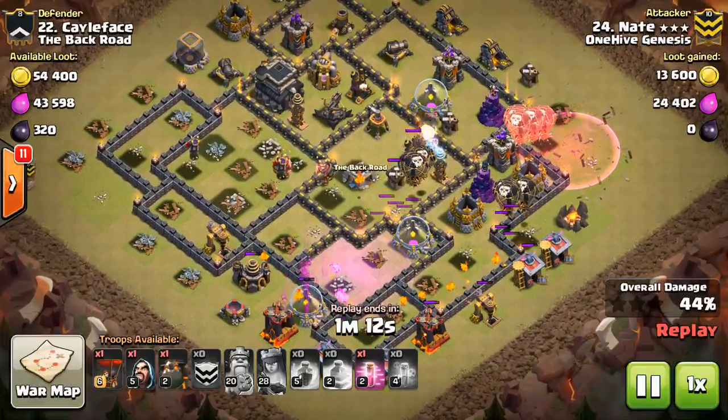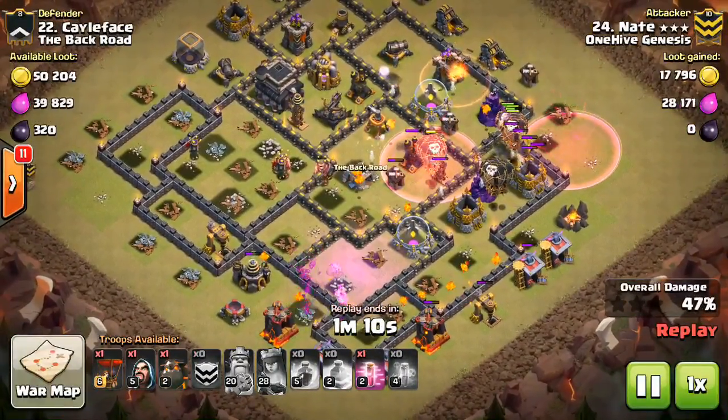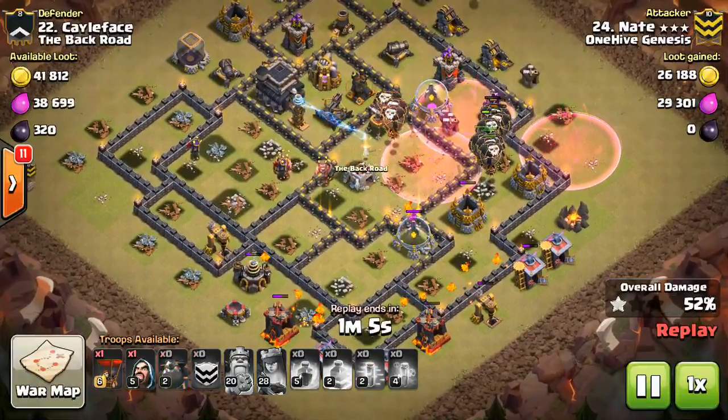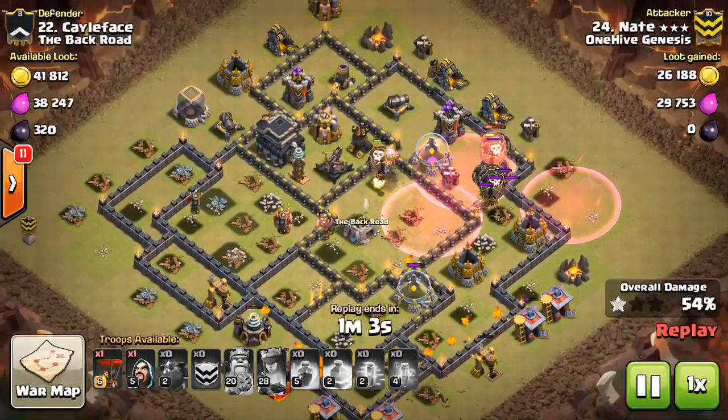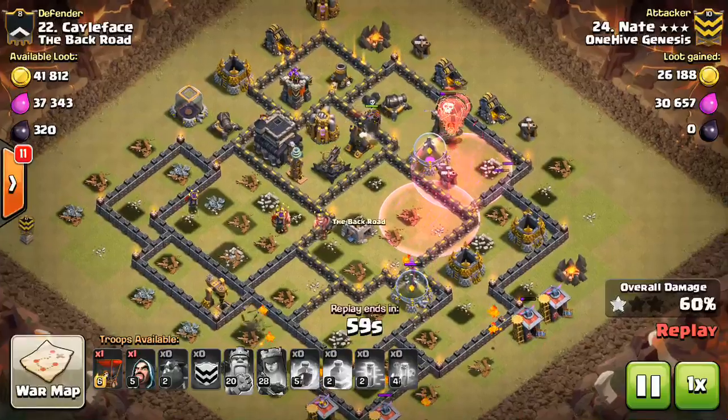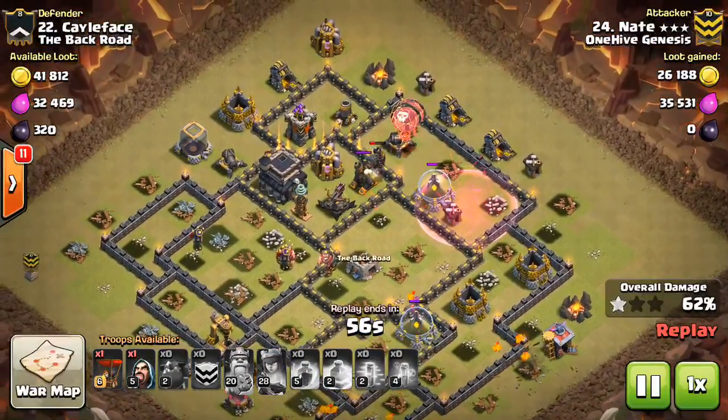Standard deployment like we've always seen. Look how far out in front that Haste spell is — he might have been a little late, but that's how you want to drop it. You want to drop those out in front and let them get the effect early, because it'll still affect them even after they leave it.